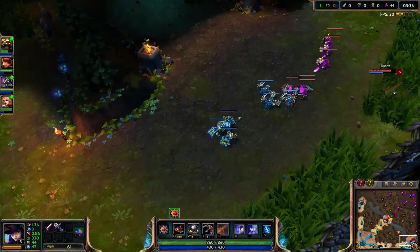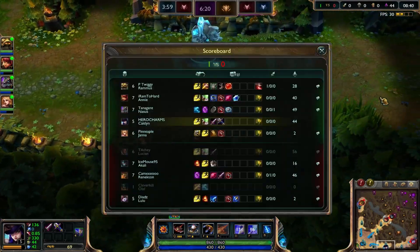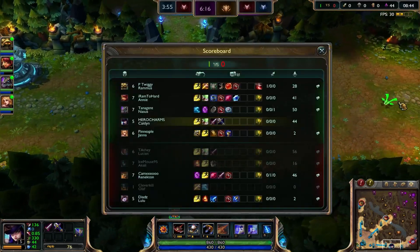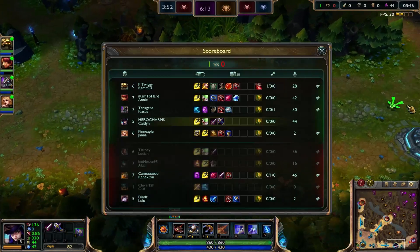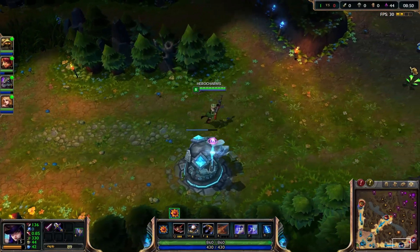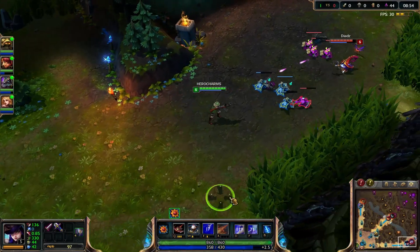Lulu turned me into a little bunny rabbit. Anyway, when I get ult and with my BF Sword versus Lucian — he's probably about to go get one too, most likely, or whatever item he builds first. I want that CS and I still missed it.